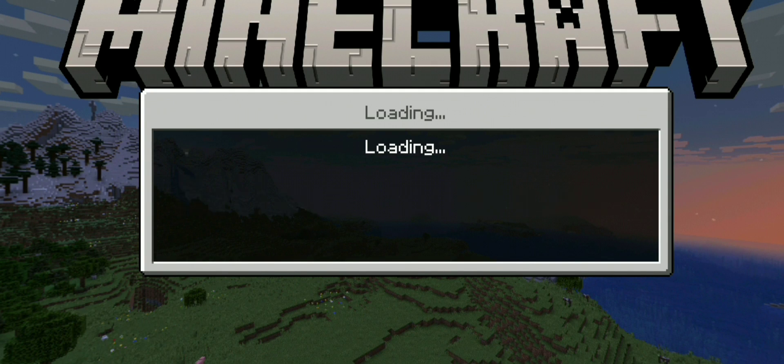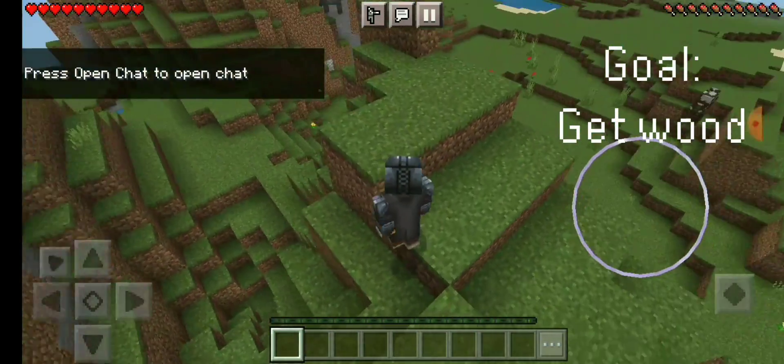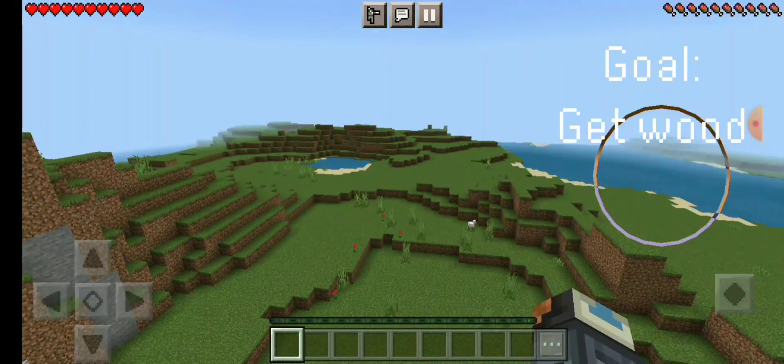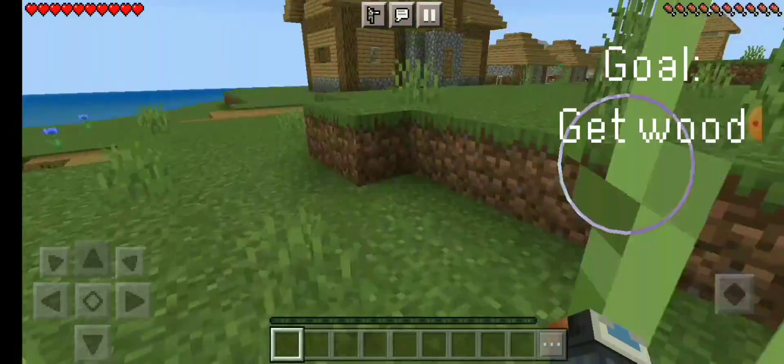Minecraft, but I can't touch wood. Let's see where I've ended up here. I appear to be on an island or something. Some more islands over there. Let's see what's over there. Village. Very good. I like the village.